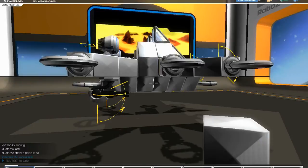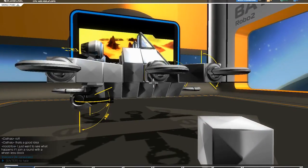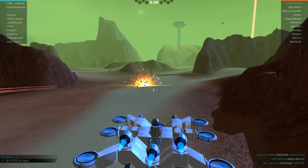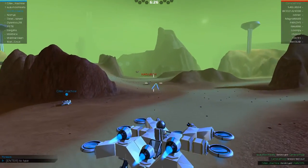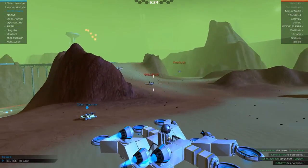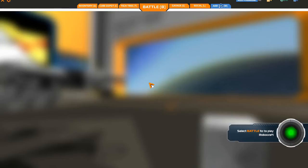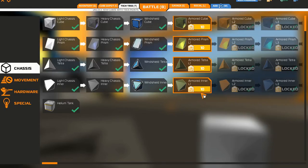What you do is you earn these points and you get them through battle. You can see you run in and you get all kinds of laser guns to shoot everyone with. Once you've completed the mission, you can then come back to the garage and you get these tech points to spend, which will unlock more things in your tech tree right here.